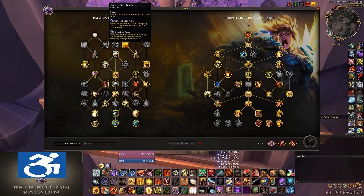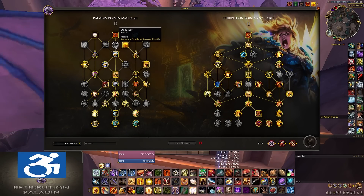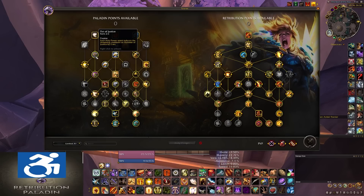Next to that, you have Obduracy, which gives you 2% speed and avoidance. And lastly, you have Turn Evil, another niche ability that has some use sometimes in M+. On the third row, you have Fist of Justice, that reduces the cooldown on your Hammer of Justice — your 6-second stun — making it about a 15 to 20-second cooldown instead of a minute with both ranks. Next to that, you have Divine Speed, which baseline has one charge, 4 seconds in duration with a 45-second recharge, giving you 100% move speed.